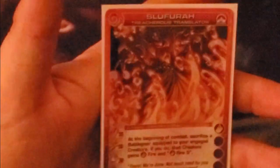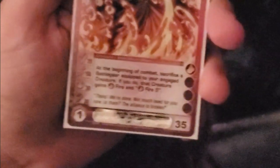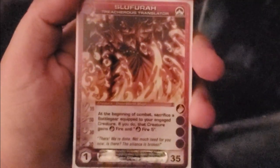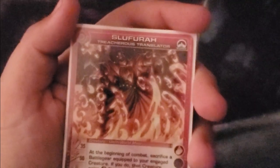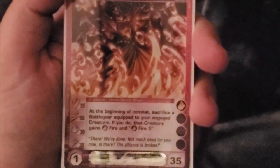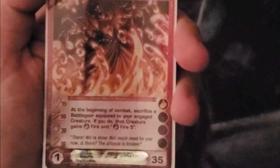Rock River Canyon is definitely going into my tribalist deck. Then we have Sleuthera — my battery is running a little low but that's okay. 35, 50, 30, 30, 35. At the beginning of combat, sacrifice a battle gear equipped to your engaged creature and if you do, that creature gets fire and fire five. It's one way to juice yourself up.